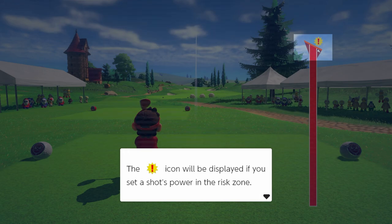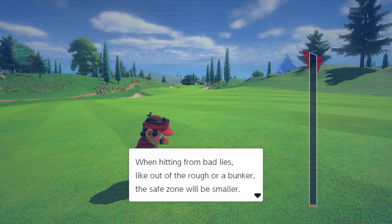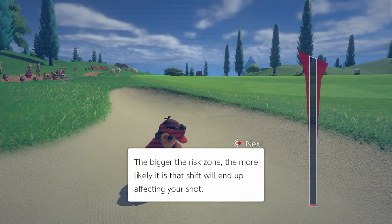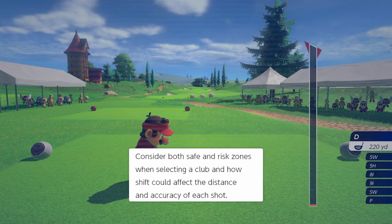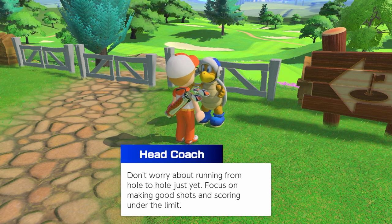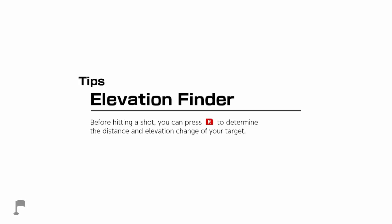The exclamation point icon displays if you set power in the risk zone. To hit accurate shots, use less power and aim for the safe zone. When hitting from bad lies like rough or a bunker, the safe zone will be smaller. Longer clubs like the driver have smaller safe zones than shorter clubs. You'll play three holes on the rookie course — finish in five over par or better to pass. That risk zone thing — I didn't even know about that, I learned something new there.